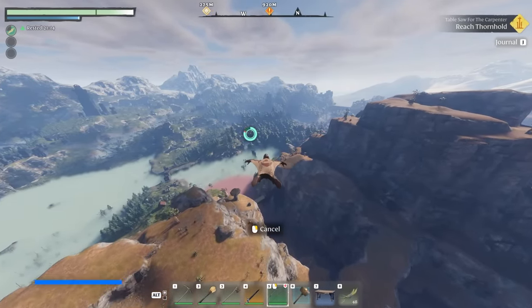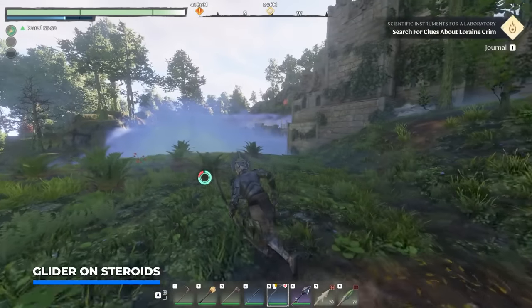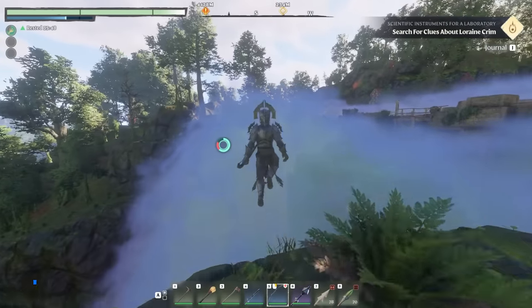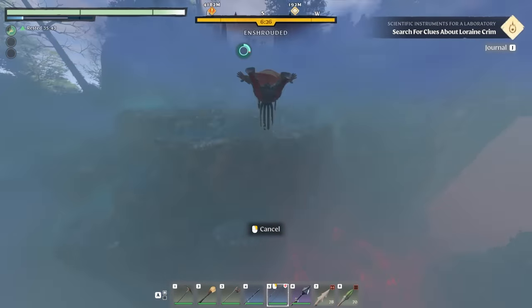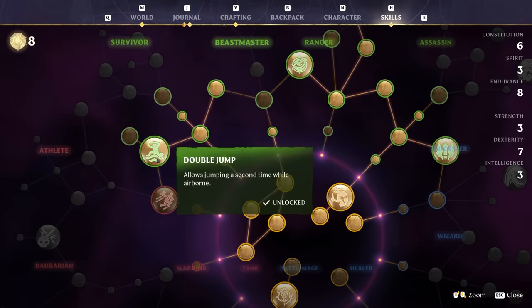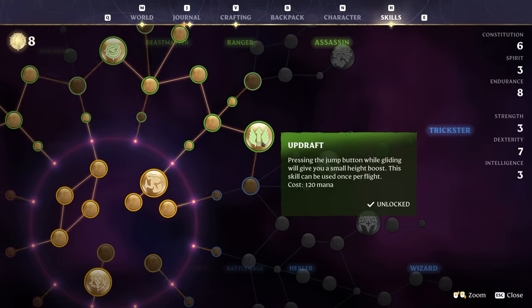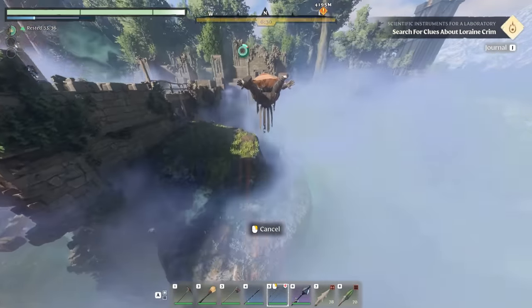This becomes even more efficient when you have a glider on steroids. The standard glider is pretty decent for covering distances, but if you upgrade it, everything becomes so much easier. While you're at it, also pick up the double jump and updraft talents. This combo will make closing gaps so much easier, even with very little height difference.